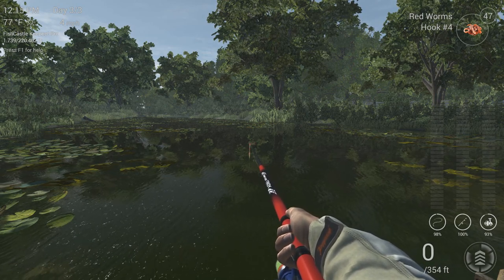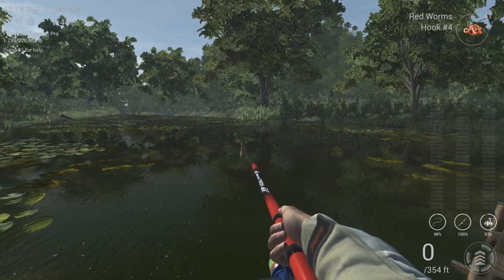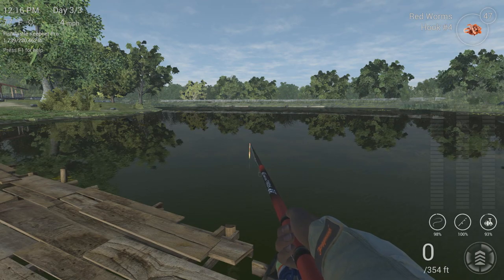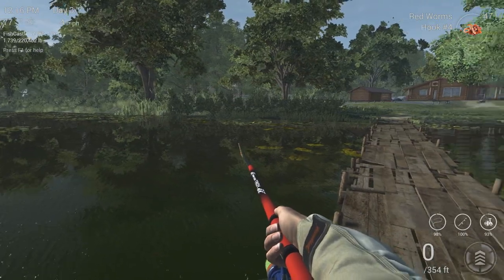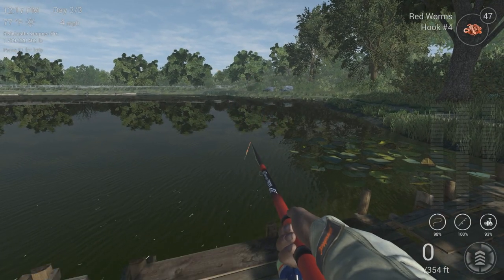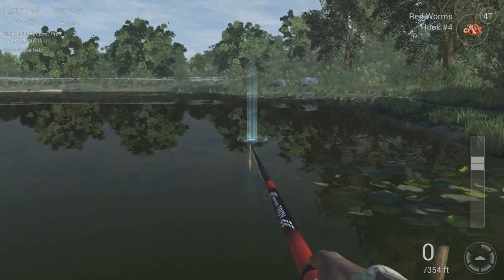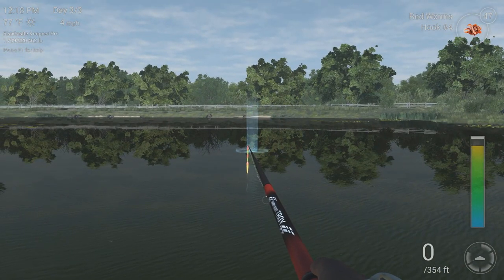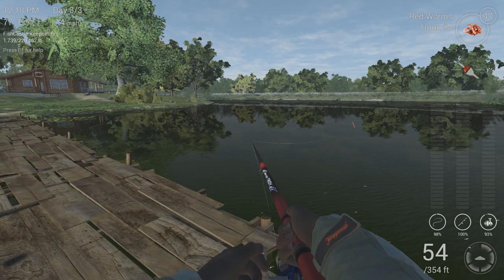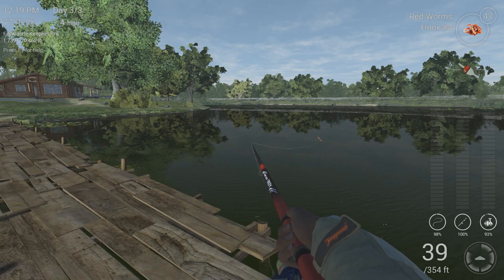Unless we get spooled, a fish won't be able to put enough pressure to break the rod, reel, or line. Now that we understand line mechanics, let's talk about reel speed. Let's set reel speed to 1 and cast out. As I retrieve, you can see it's not going particularly fast — my hand is not moving quickly, and it takes quite a bit to reel in just over 50 feet of line.